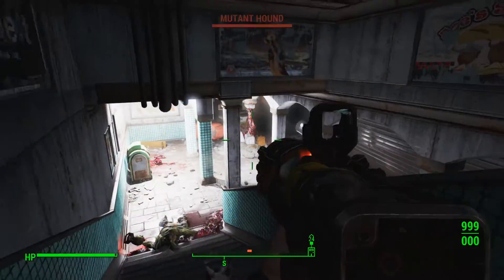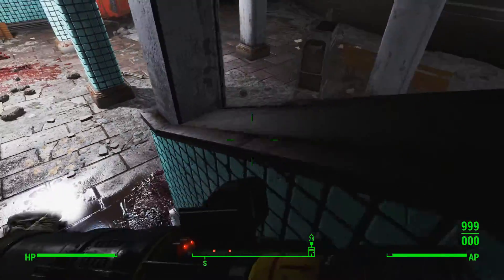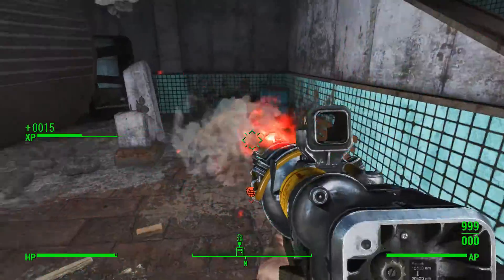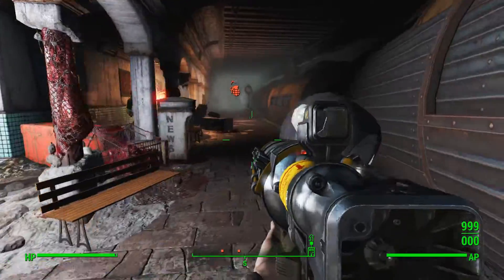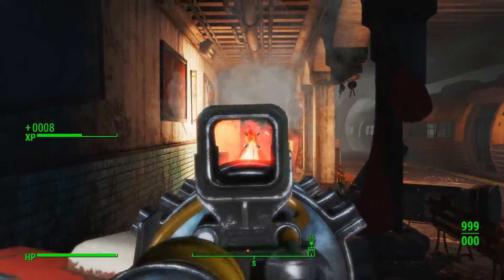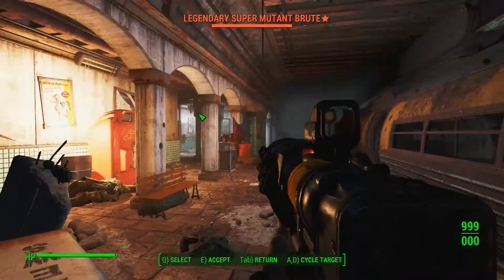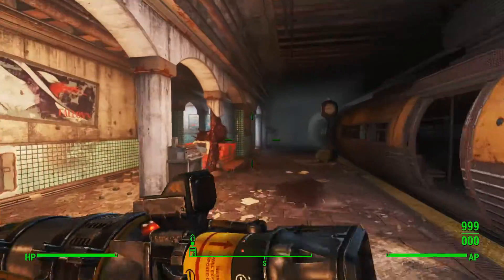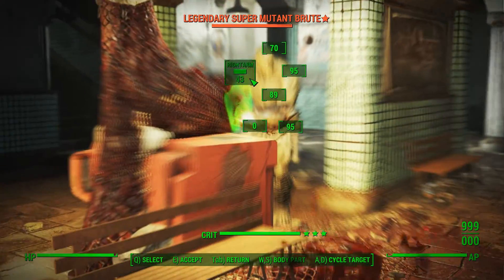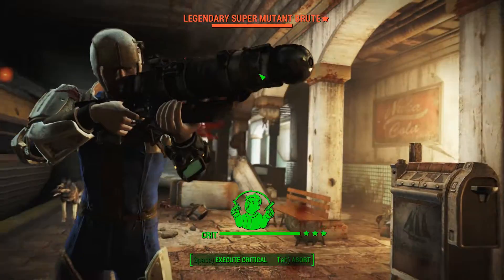I'll discuss the strengths, weaknesses, key perks, and mod options if you choose to regularly use this weapon. To get it, you have to do four unmarked quests from Shaun, the synth child that you take out from the Institute at the end of the game. He'll go to whatever base of whatever faction you sided with — so the Castle if you sided with the Minutemen. They're super easy: things like 'Hey dad, can you bring me a hotplate?' or 'Hey dad, can you bring me a microscope?' Four of them later, you're done.